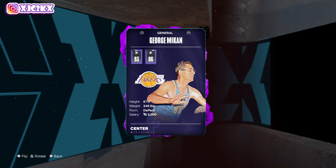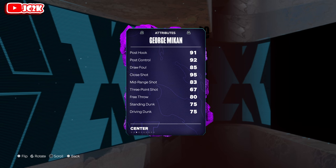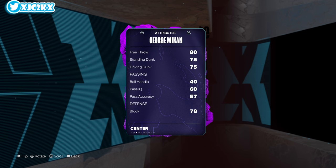Without further ado, let's hop right into it. Let's take a look at this Mikan card. He's 6'10 at center — not insane size, but good enough. 93 offense, 86 defense with a 77 driving layup, 91 post fade and post hook, 92 post control, 83 mid-range, and a 67 three ball — a little low.